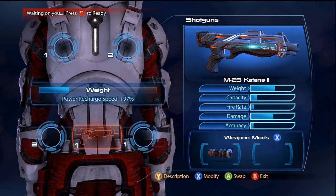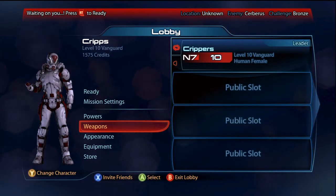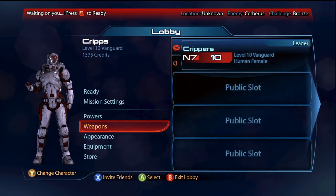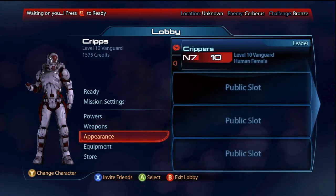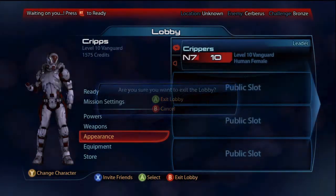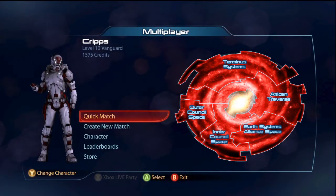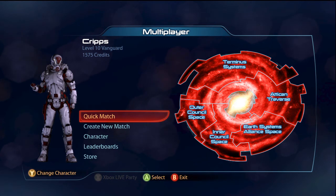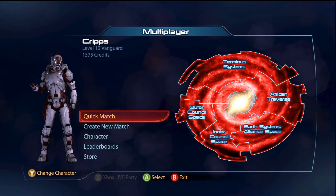That was a quick look at the Mass Effect 3 multiplayer, as well as the Vanguard and how to use the Vanguard effectively. Unfortunately we didn't get a game with more people because my internet is incapable of hosting anything. Thanks for watching, guys — hope you enjoyed. If you'd like to leave a like rating, I know I don't really ask for likes, but I'm going to ask this time around.